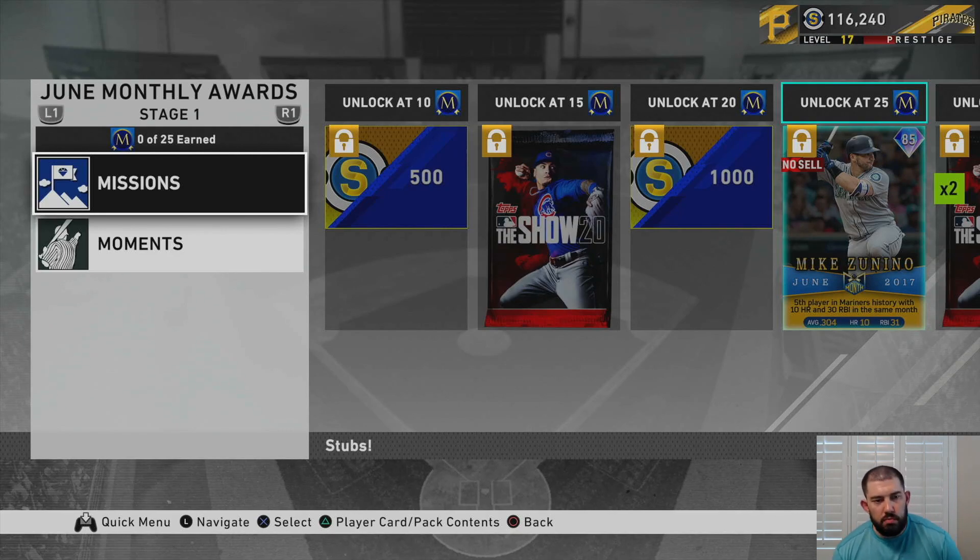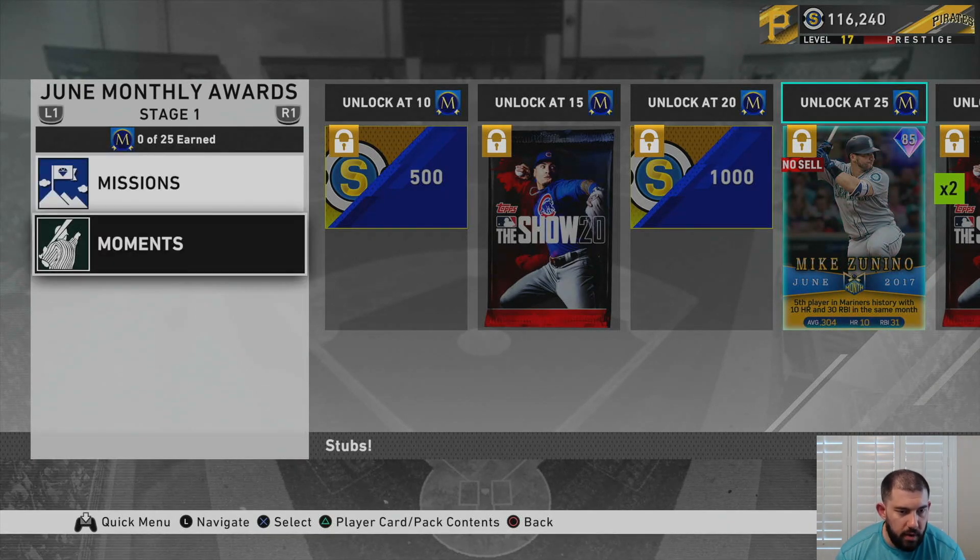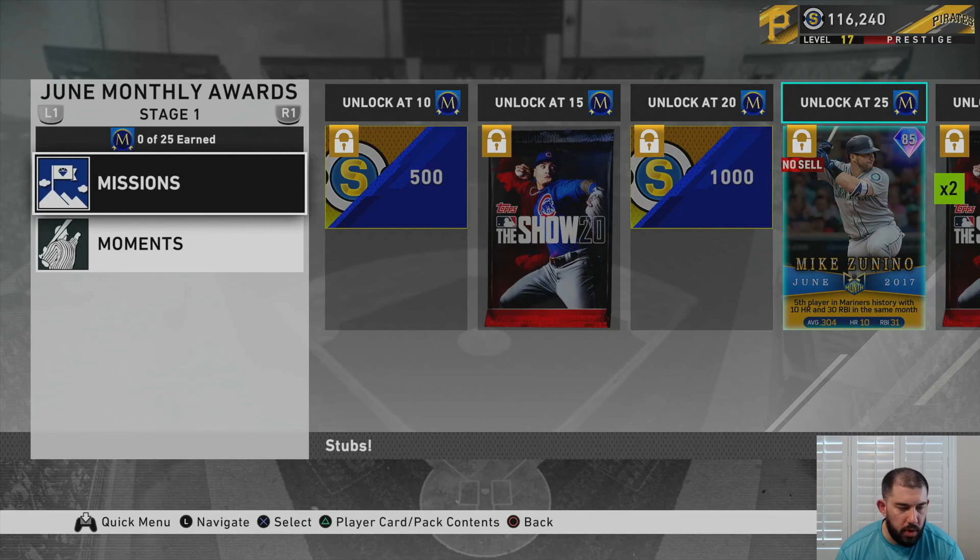Let's get into the June Monthly Awards and how you unlock them and how I feel you should go about them. For the first stage, how you get the Mike Zanino that you can see on the board — that 85 overall diamond — is you want to go into the moments and do his moments. I'm going to show you where there's an easier way to do the moments for everybody in this monthly awards program because you should knock out all the moments just to start. They are the best way to get the needed points to unlock all of the cards for free.